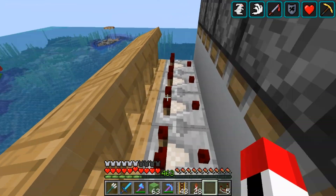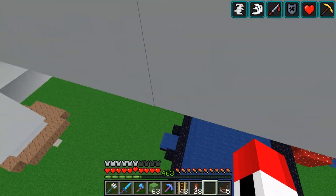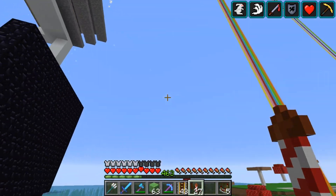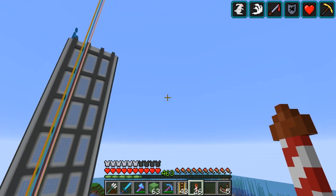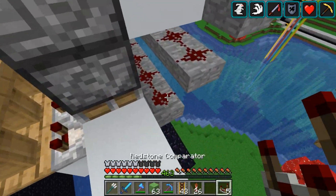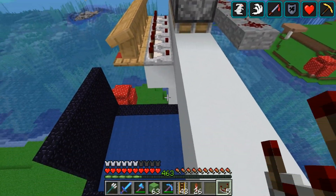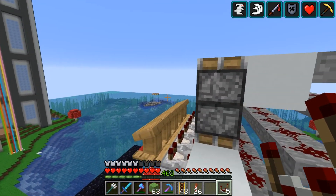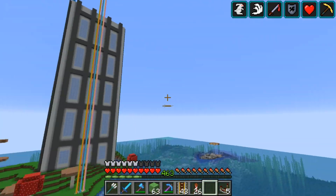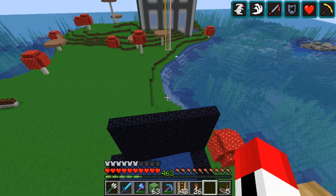For this thing over here, it's pretty simple — got another zero-tick piston setup, just slightly different. We got lecterns here, which will have a book that'll make it output a signal through the comparator. That'll make it output a redstone signal of five, because there's five redstone between here and here. And then it'll zero-tick this piston to go down, and this will eventually fill up. The source of all the TNT will be coming around here. And then I'm going to need to duplicate that on the other side.